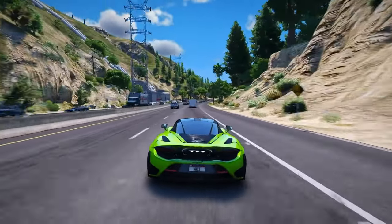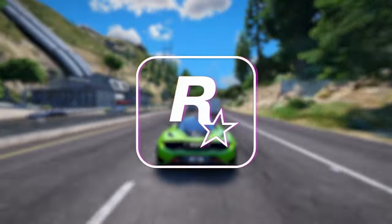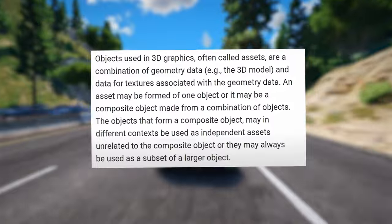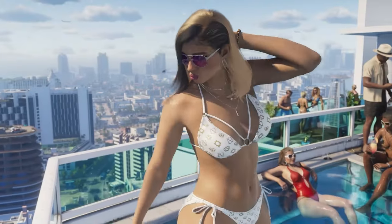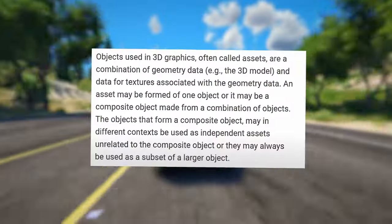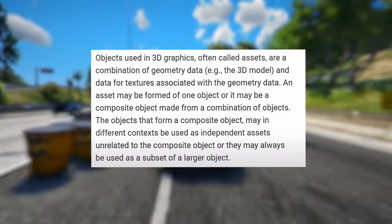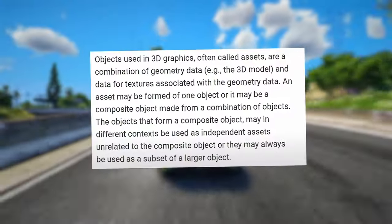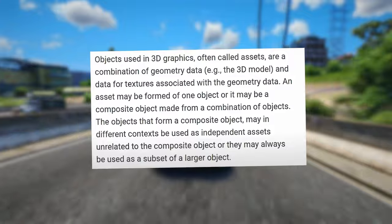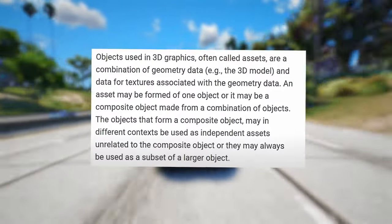The patent starts off by providing an overview of how objects function within 3D spaces. Objects used in 3D graphics, often called assets, are a combination of geometry data — for example, the 3D model — and data for textures associated with the geometry data. An asset may be formed of one object, or it may be a composite object made from a combination of objects. Those objects may be used as independent assets or always as a subset of a larger object.